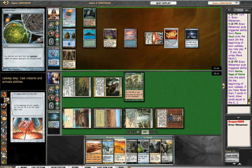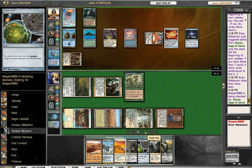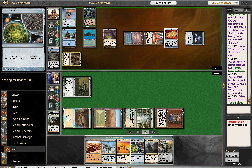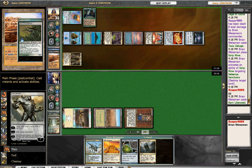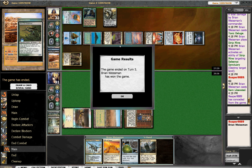Crucible, Deluge. How to utterly annihilate your opponent in three easy steps: Step one, cast Toxic Deluge to kill all their guys. Step two, Strip Mine them. Step three, cast Karn Liberated. Your opponent cannot scoop fast enough. How insanely brutal. It was only turn five.